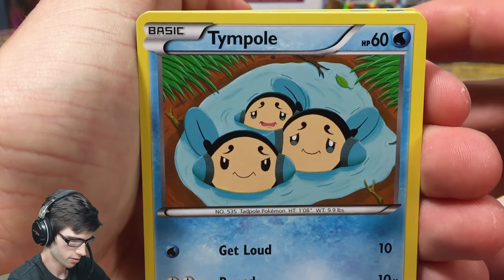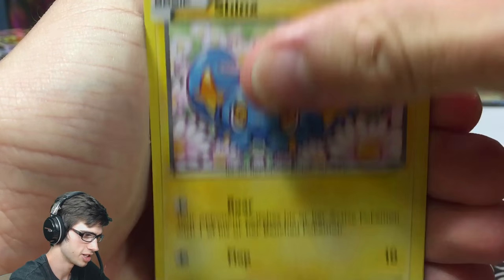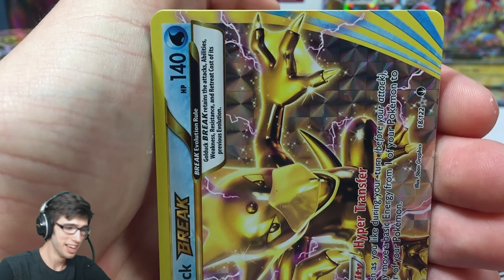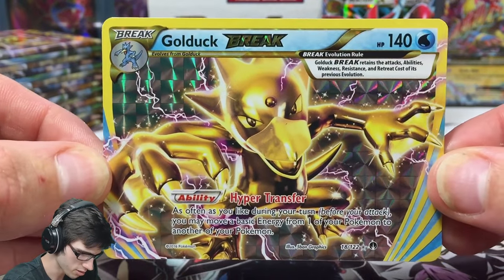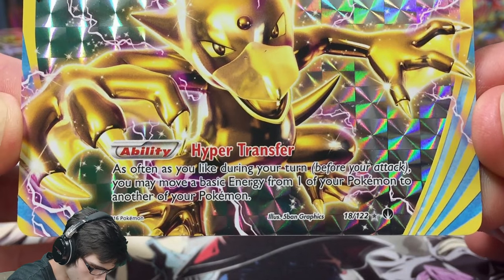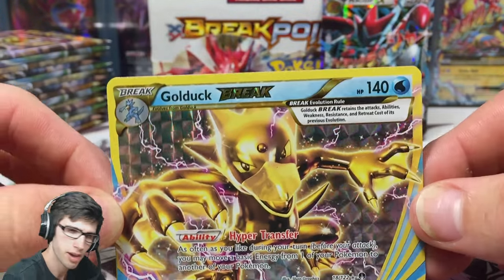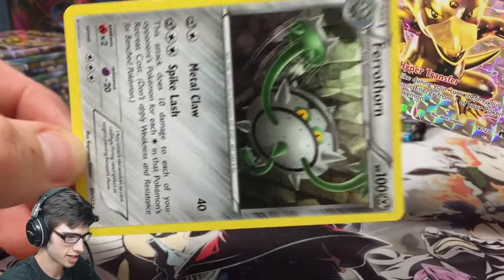This pack we got Temple, Ducklett, Glameow, Spritzee, a Shinx, Marwow — and then I got distracted by that code. We got a Gold Abomasnow Break! That's not bad at all, first time I've seen this card in person. It's got 140 HP with the Hyper Transfer ability — not bad. These Breaks are always just so shiny disco light background, love it.